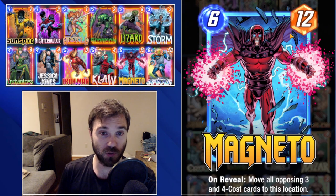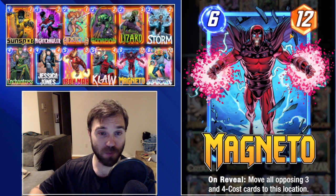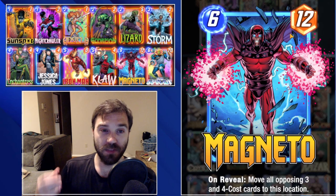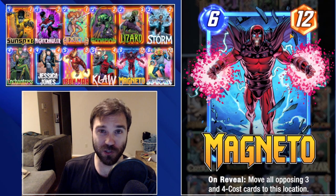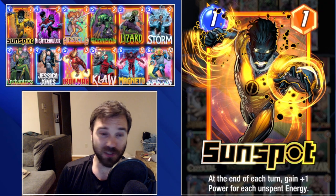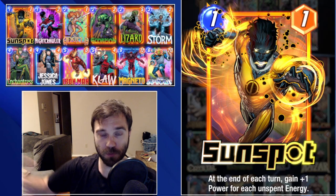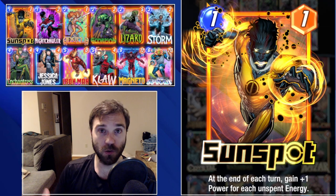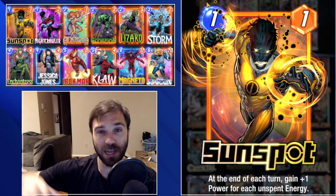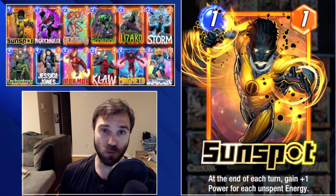If we play a line like Storm on three, Jessica Jones that same lane on four, we do Iron Man into the lane we're going to be dropping Magneto on five, and then Magneto on six, a lot of times that 24 power in that lane might be enough to win it. This deck is going to offer some flexibility - we have early game in Sunspot, Nightcrawler, Angela, and Scorpion and Lizard, followed by the late game power pushes of Iron Man, Claw, Magneto, and Infinite. If Sunspot gets locked behind the Storm location, passing on turn five buffs that location, then on six we can drop a 20-power play.